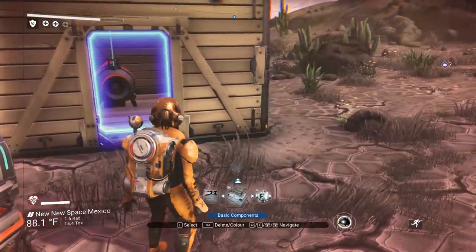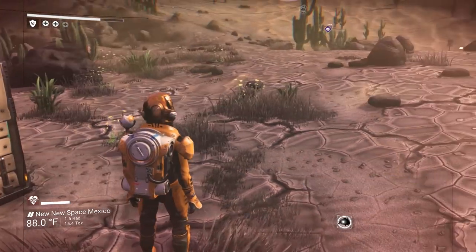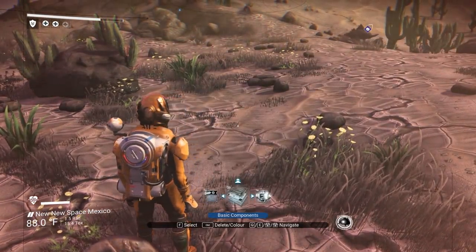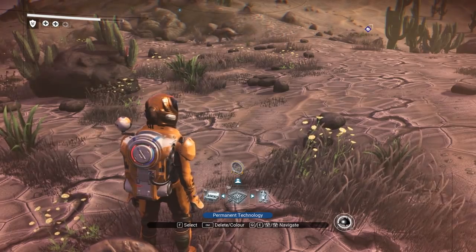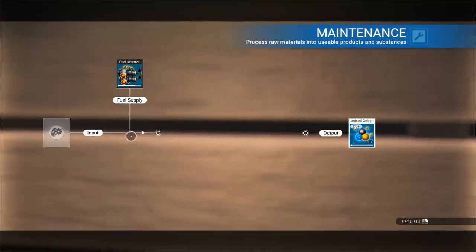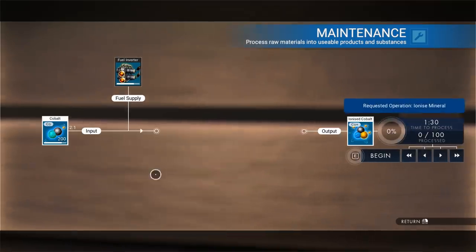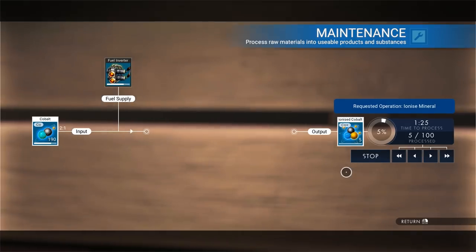Let's see — I wanted to get equipment. Permanent technology. We needed ionized cobalt. I hope I bought enough — gonna be sad if I didn't. Transfer cobalt. Begin. Okay, this will get me a hundred, that's all I need. And this way I can warp to and from my crap shack whenever I want.